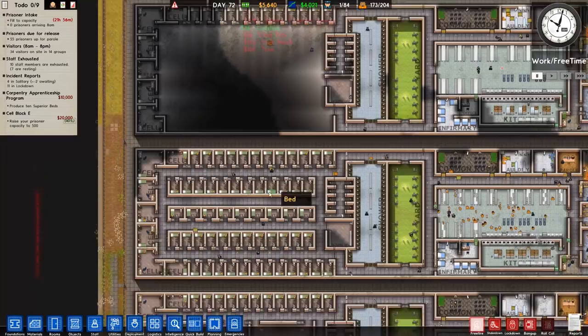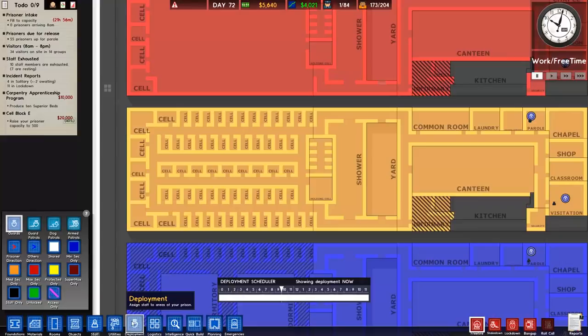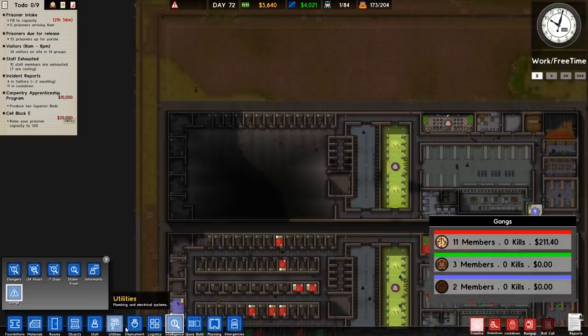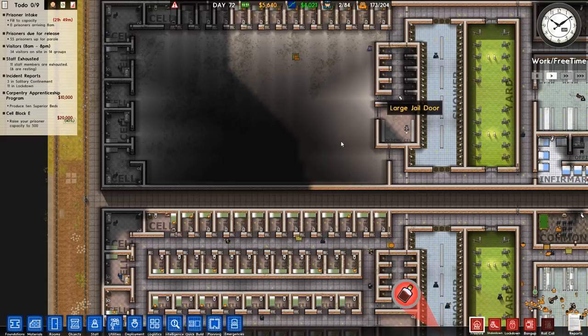The first thing we need to do is see how many prisoners we are really able to move, because at the moment we only have 18 cells — so that's 18 prisoners. If we go over to intelligence and gangs we have 16 prisoners. That is actually not good because it means we are running really close to max capacity.